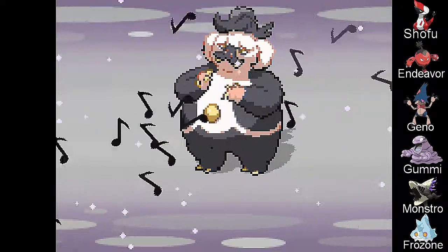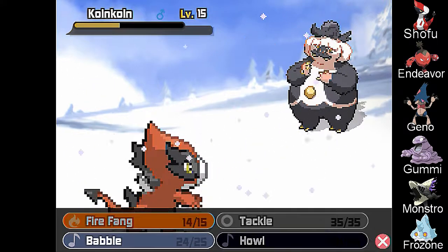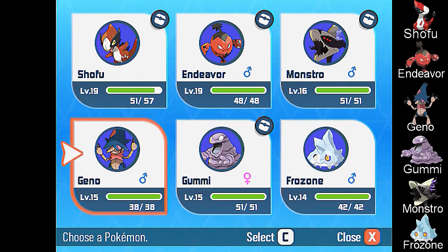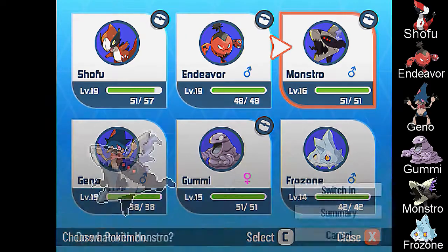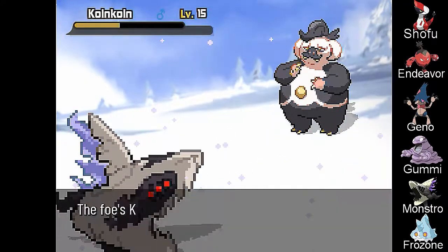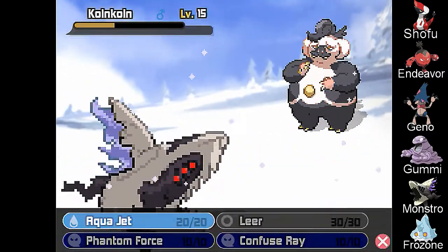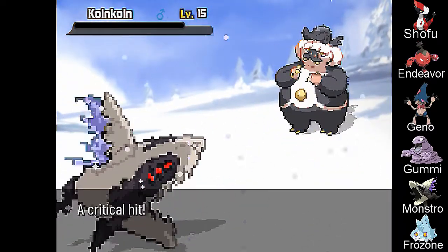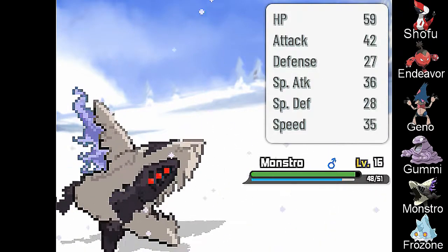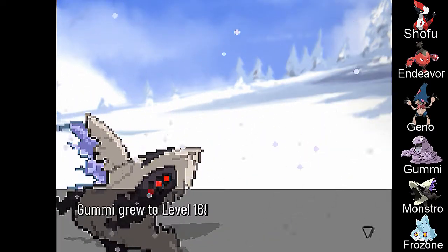Babble. We're gonna switch out. Go ahead Monstro, this is your job now. What Pokémon is coin-cline? We're gonna Aqua Jet you. Crit! Good job, Monstro. You have to earn your place in this team, and so far you're doing pretty good, brother. Good lord, everybody's gaining levels!